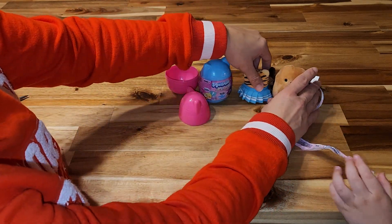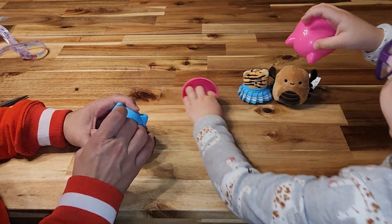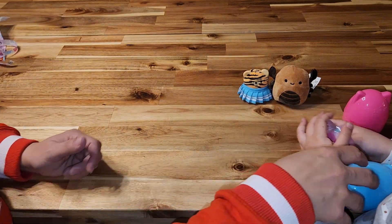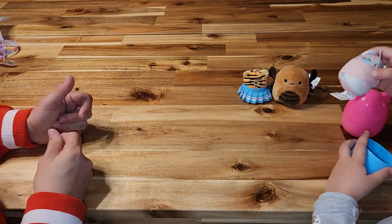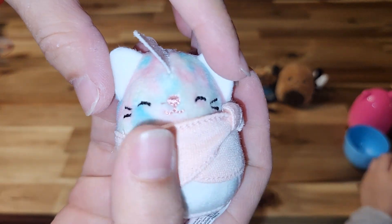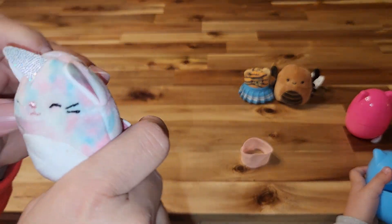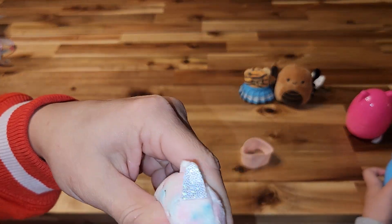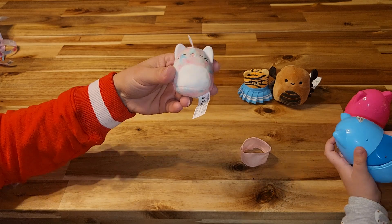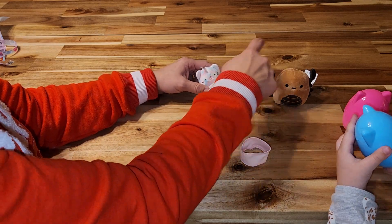Here we go — last one! This is the series one we have not opened in a very long time. I'm going to let her do it this time. Oh — a unicorn kitty! A catacorn with a cute little wrap. I've never seen a wrap like this before — it's got a little pink wrap. Look how cute that is! That's a really cute outfit. There she is — a little catacorn! You got a cat, another cat-related animal. And hey, you got the scorpion you wanted!